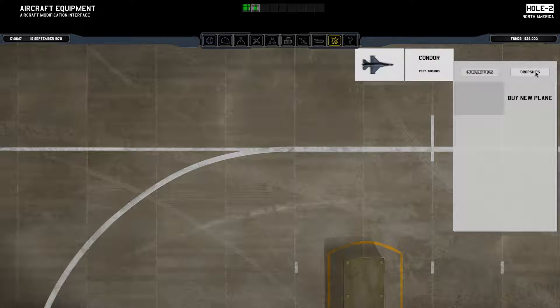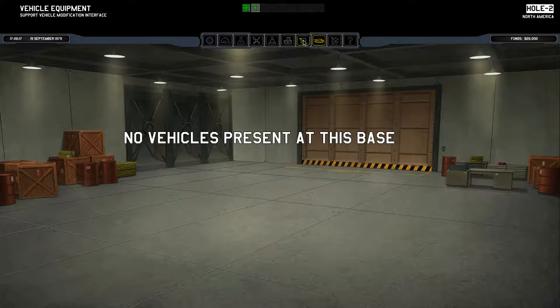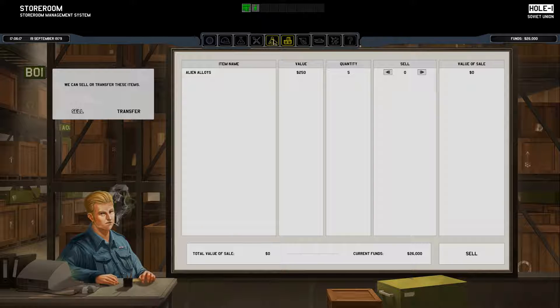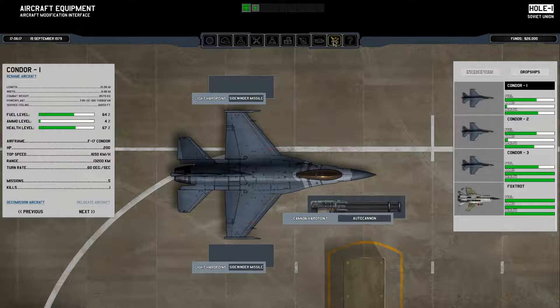I don't want to buy another one. I know for a fact you can transfer planes, I just can't remember how to do that. These ones aren't refueled yet. I'm going to have to wait for them to refuel before I may have the option.